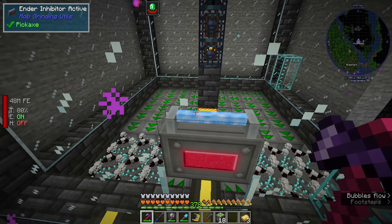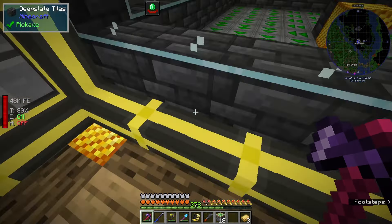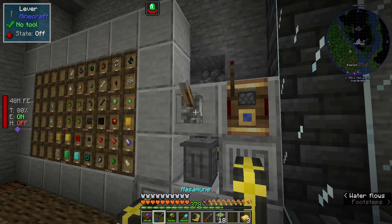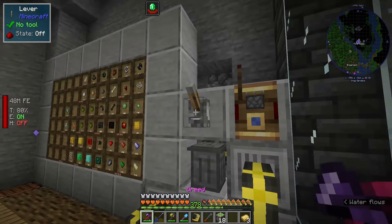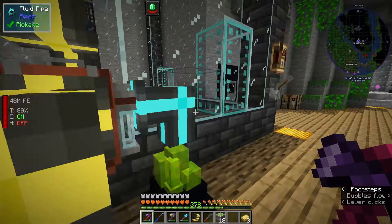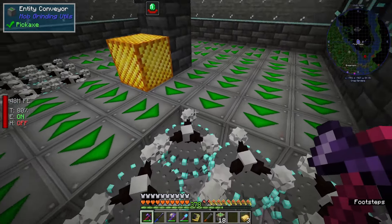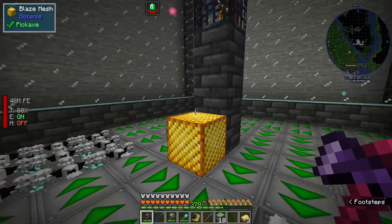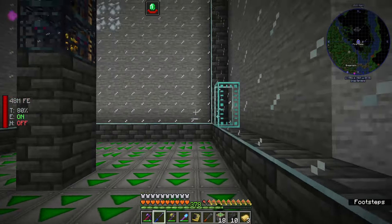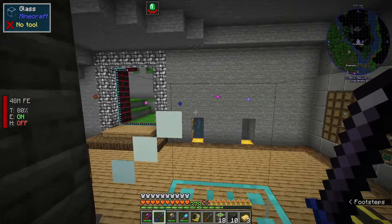Doing it that way is really awkward, so instead what I did is I re-hooked up my redstone into this lever to turn all the mob mashers on or off. When they're off I don't have to worry about getting hacked by sharpness 10, and that way I can just stand on the mob mashers and go to town on farming XP, and then once I'm done I can just flip this back on and everything will die.